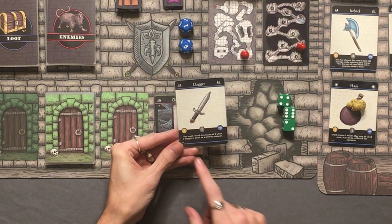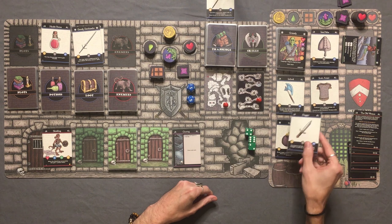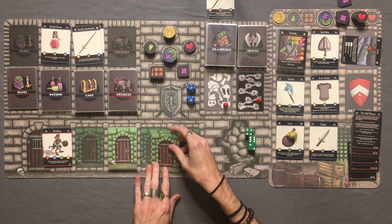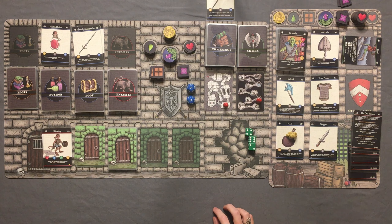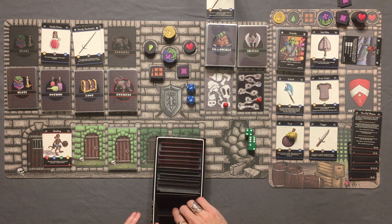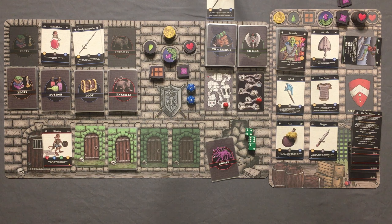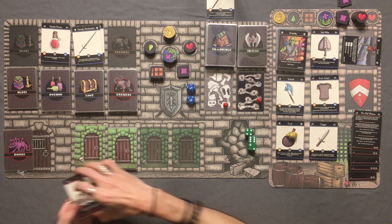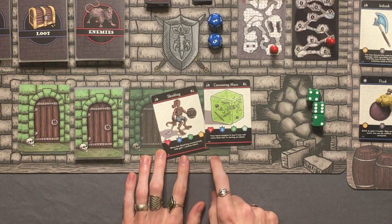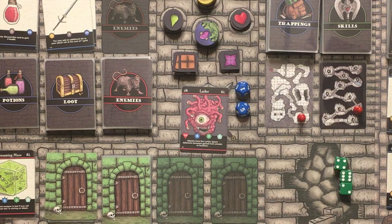The dagger weighs 1 and says you must re-roll die results of 6 when used as a primary weapon. We'll hang on to it just in case we need to throw our axe. That puts us at 9 weight — maxed out. That was a fast level 3. It's time to fight the boss. We go through our graveyard: we've got a skinkling and a consuming mass, so fire and ice. Ice beats fire, so we're fighting the ice boss — The Lurker.